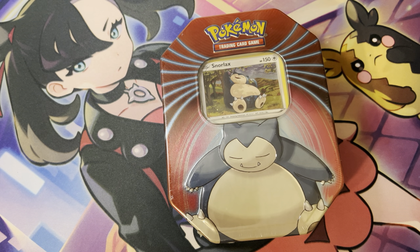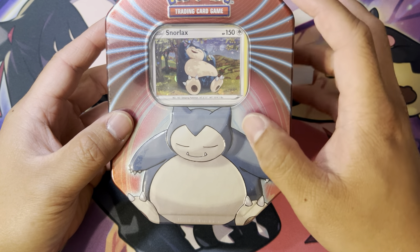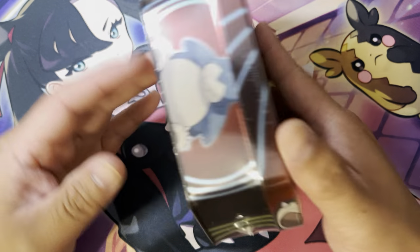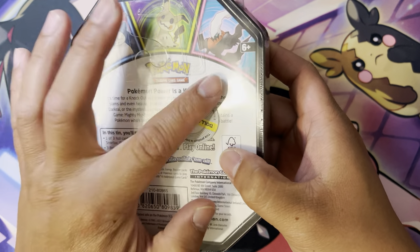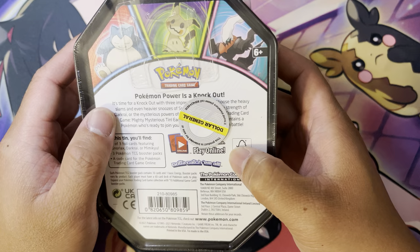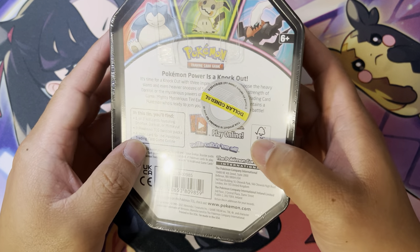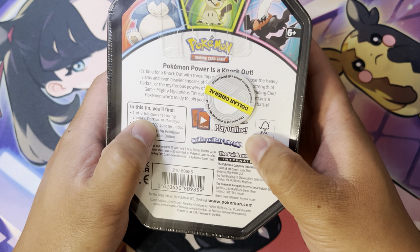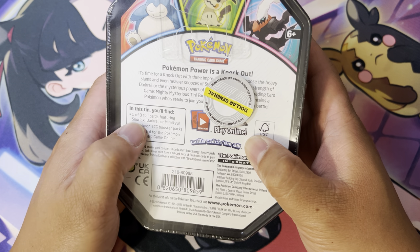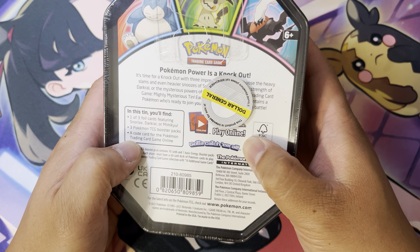Hello and welcome back to our open cards. I got this new from Dollar General. It is a Pokemon 10 card tin for Snorlax. You also got the Mimikyu and the Darkrai. What's included in this tin? You got one of the three full art cards featuring, three booster packs, and a code card.